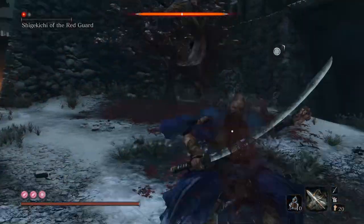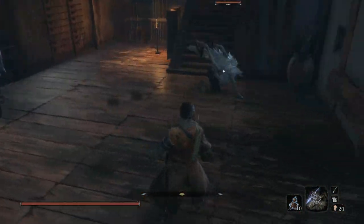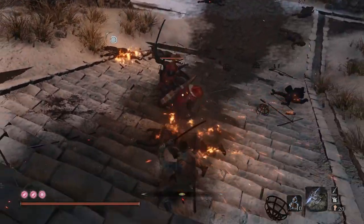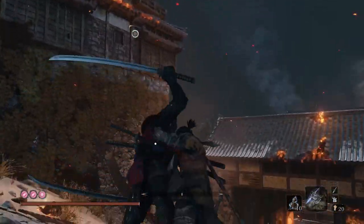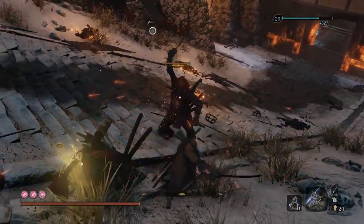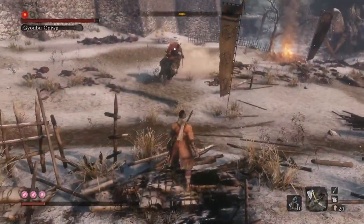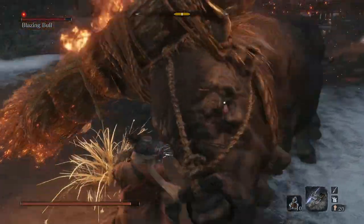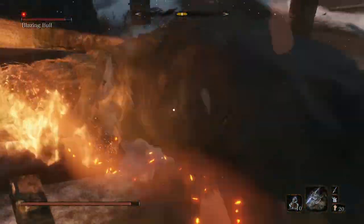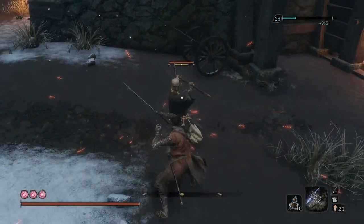This is easier said than done, so it takes practice. If you're going to spam a button, spam the block button instead — the animation is very quick and you might even land a parry. Even if you don't land a parry and just block, you're still taking no damage. I know you lose parry frames the more you spam block, but I'd rather you learn by spamming than struggle with the timing. Don't try to chase enemies that move too quickly — stand your ground and let them come to you. Fight them on your terms. Be mindful of your positioning since the camera can be annoying. When you move backwards but the camera doesn't, that means it hit a wall — try to get a feel for that and know when to reposition.